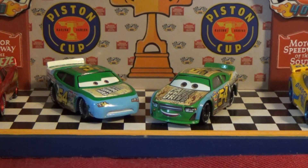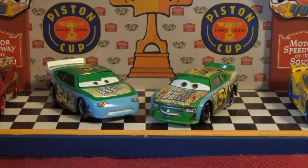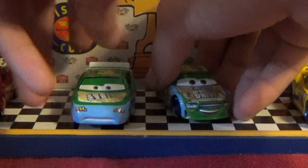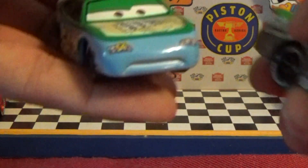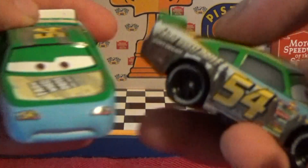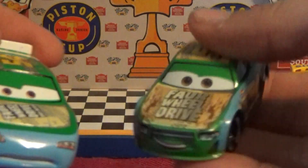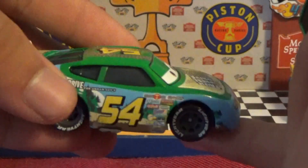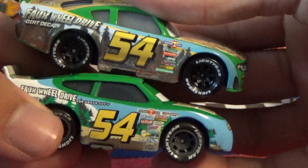Here's Johnny Blamer and Tommy Highbanks — super cool. Here's Johnny Blamer from the Cars 1 movie and Tommy Highbanks from, obviously, Cars 3. Comparing them, we'll start with the front. This one's blue and this one's green. This is a repaint from Cars 3, and this is a repaint from Cars 1 — RPM had the same design. Number 54 is the same on both.